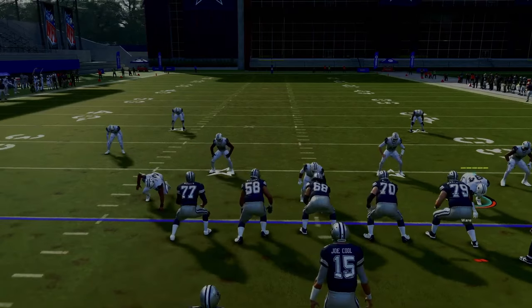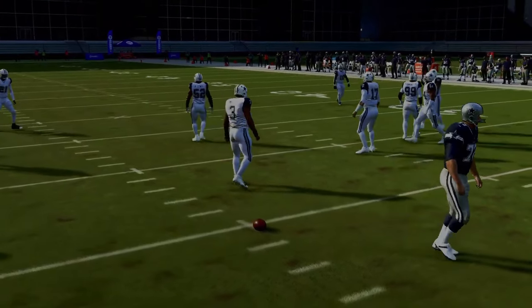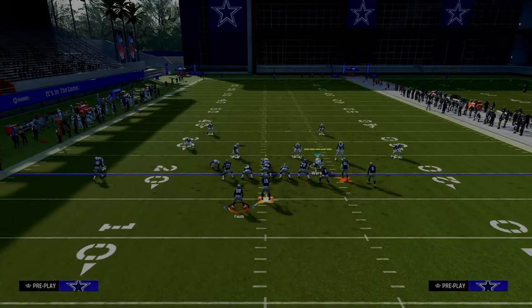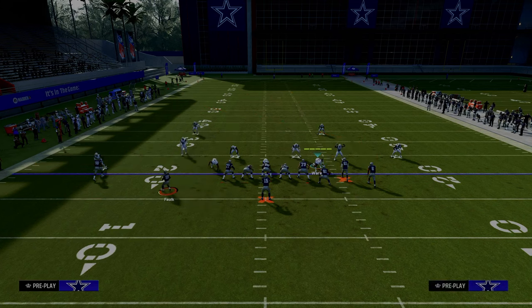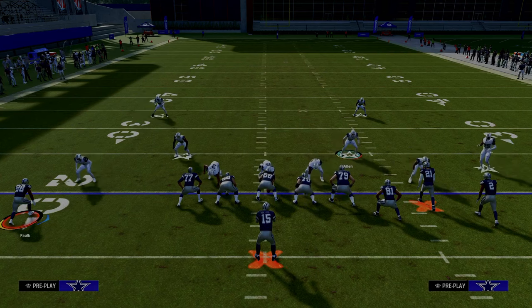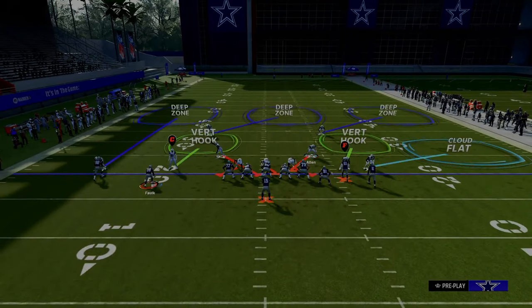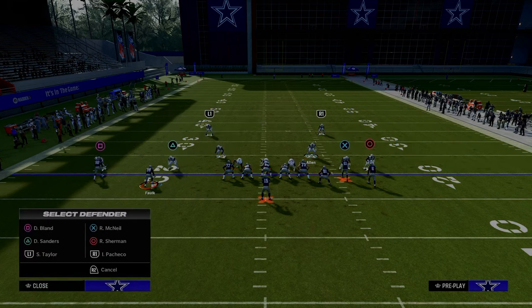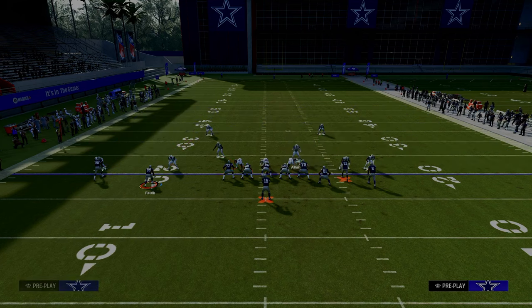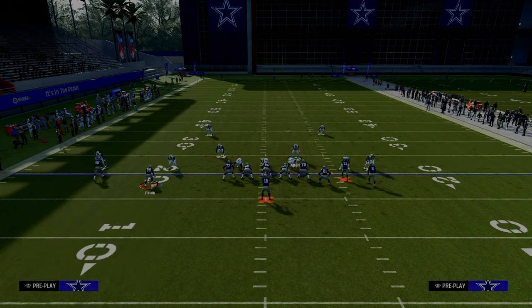So let's take it in chunks. First, let's talk about how to stop the running back streak when they motion the running back out on a streak. It's actually not that complicated — it's just utilizing a cover 3 match. We're going to set up everything the same, with that outside third defender on the left hand side. The key is we're going to take that slot corner and put him on a seam flat. By putting him on a seam flat, he's going to actually match the running back.